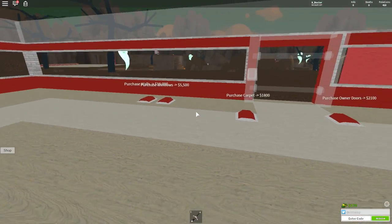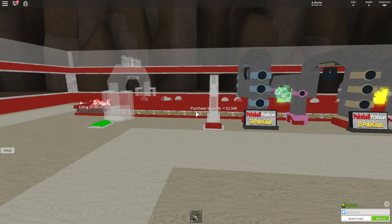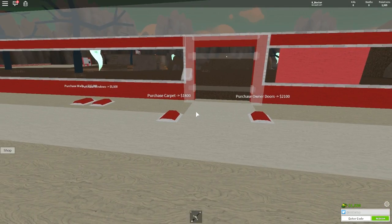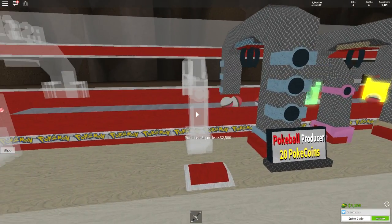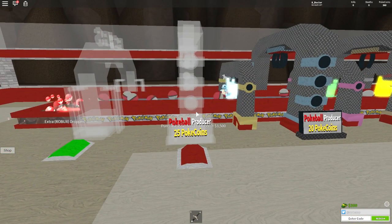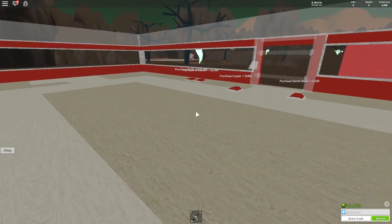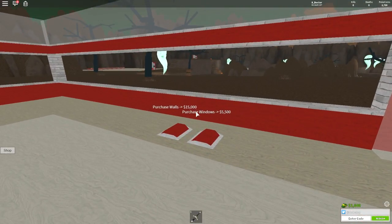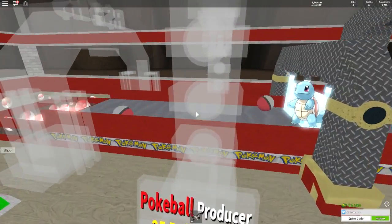There's our walls in place. Windows are 5,500 — we're going to have an upstairs. We need 2,500 for our Squirtle upgrade, and an owner door is 2,100. I think the Squirtle upgrade gate is the next thing we buy. We're nearly there. The next Pokeball producer is 3,500 — that will go quickly. We're already at 1,200. Let's grab our owner door — actually, let's wait on that. Let's get enough for the Pokeball producer first.